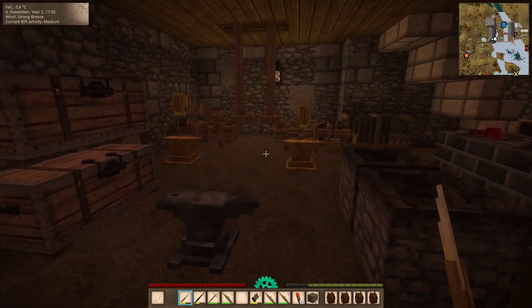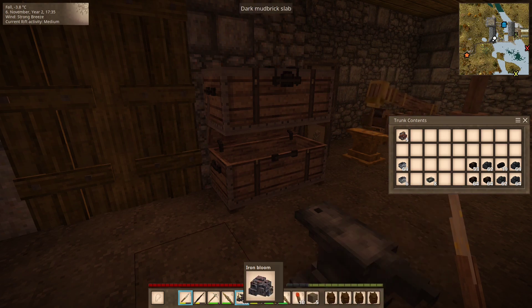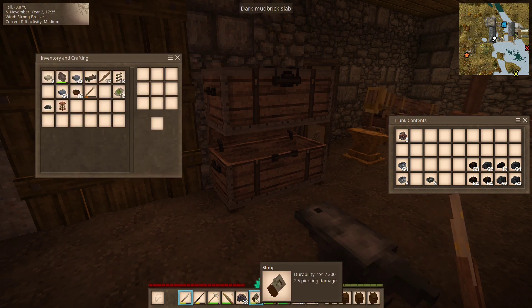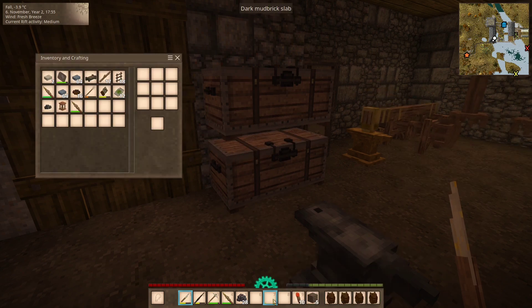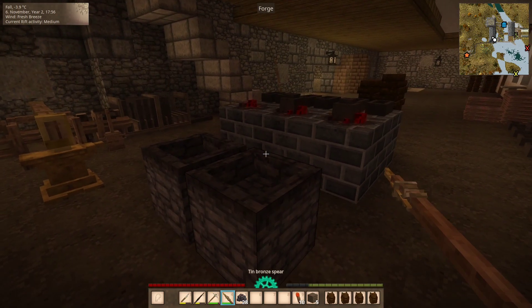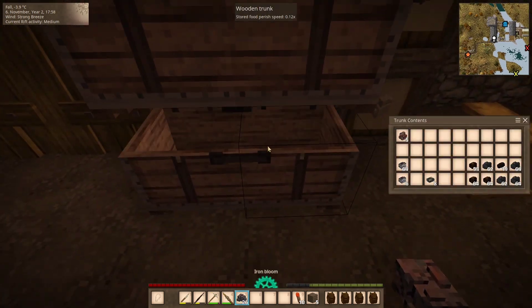Hi, this is MC Shetty for a new episode of Vintage Story. The wind has picked up. I have this in my inventory because I was trying to find some bears, but that didn't work out.